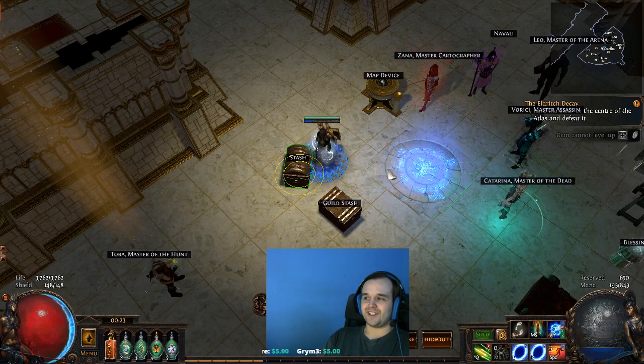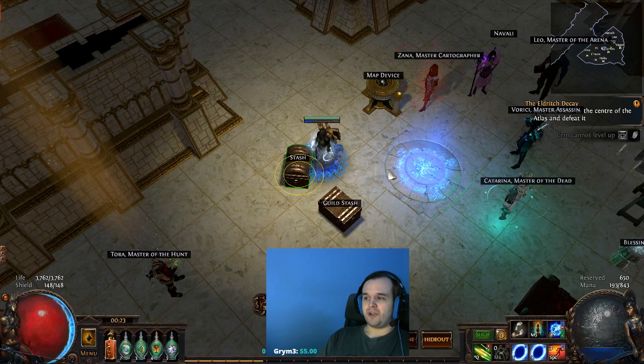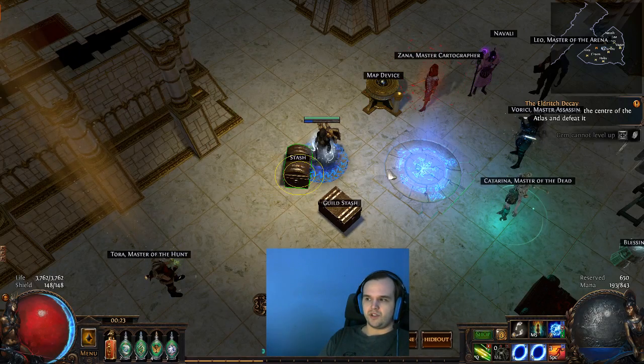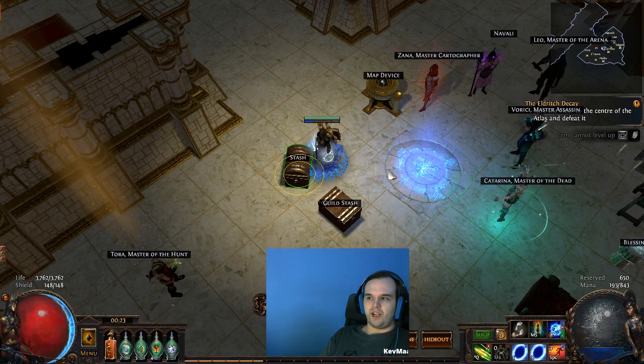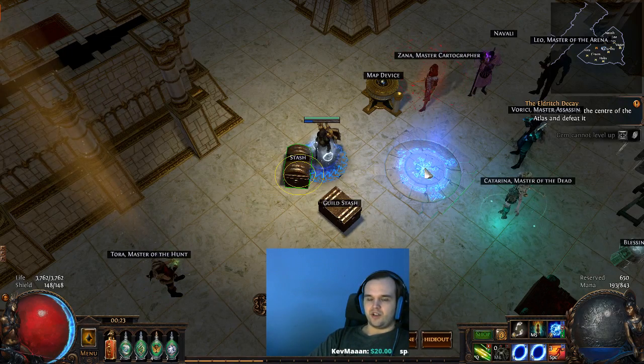I actually changed my hideout because some guy got mad at me two days ago. He tried paying something other than what I asked for — I had something listed for like five chisels and he tried to just pay one chaos and one chisel. I just declined the trade and went back into my map, and he starts calling me names, stands around my hideout desecrating and using offerings to try and troll me. So I just made a new hideout.